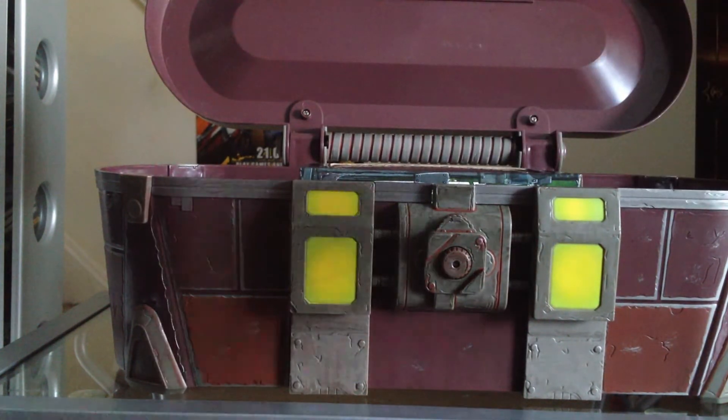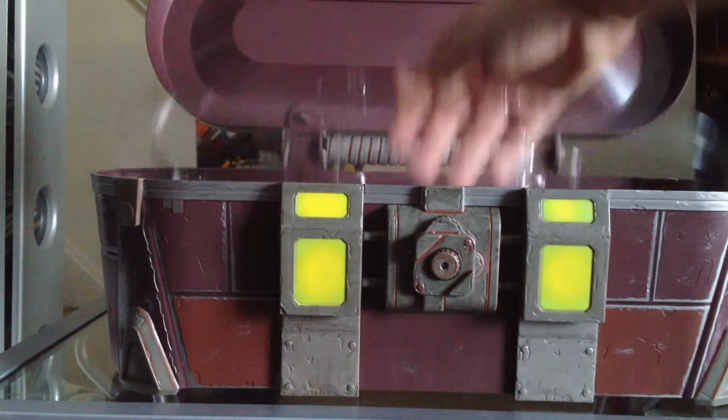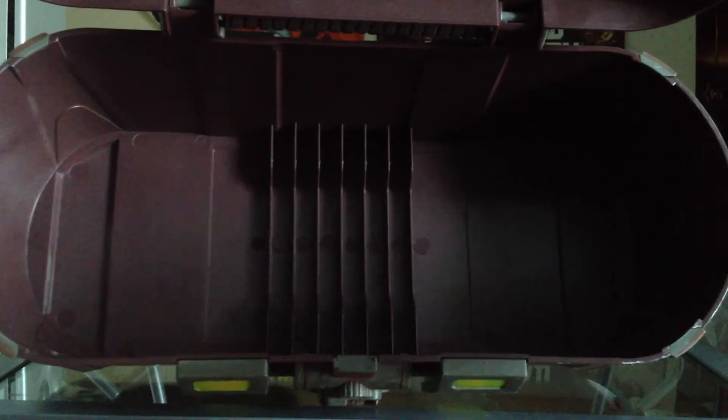Here's the bobblehead — I believe this is Marcus, like a vending machine. I'm going to keep him in there because I want to keep it safe. That's the vending machine. That's really cool — bubblehead. It's a loot box. In there are like rooms to put games and stuff, or whatever you want.